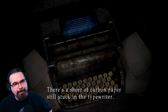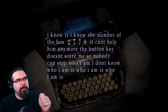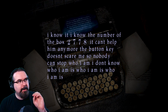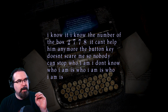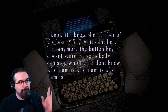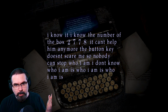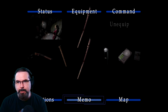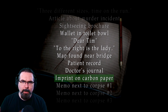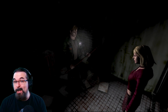There's a sheet of carbon paper still stuck in the typewriter. I can still read the imprint left on it. The code is 2778. It says: 'I know the numbers of the box. It can't help them anymore. The button key. Doesn't scare me. No one can stop who I am.' So we got a code, and we can return to it in our memos under the carbon paper imprint. Trust me, we're going to need that later on.